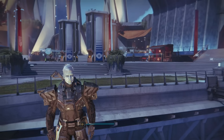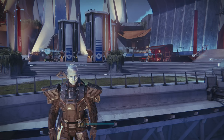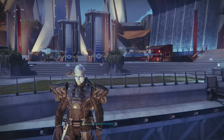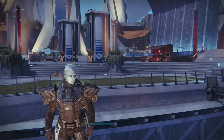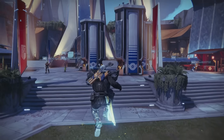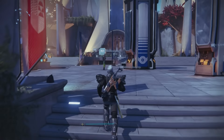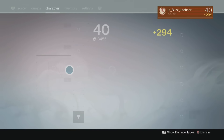Look at this badass Titan — I love the way this guy looks. Anyway, you rank up your Gunsmith ranking to at least level one, then you can go and plop down 2500 Glimmer and order up a legendary weapon. I went ahead and picked up a legendary shotgun. Once you purchase it, it sits in your inventory — by the way, do not hit discard because you'll lose it.